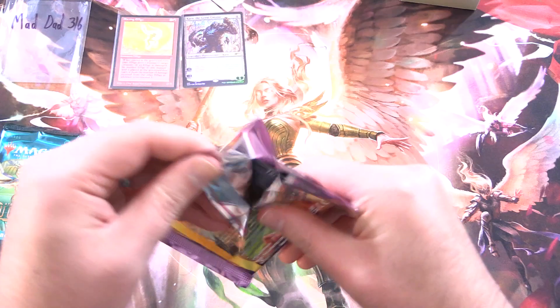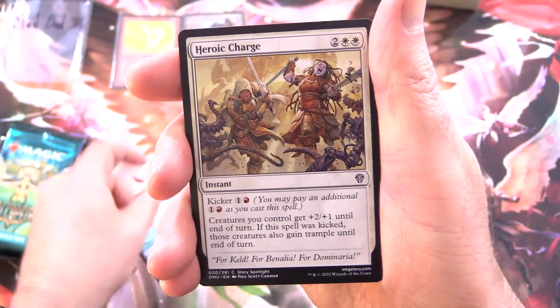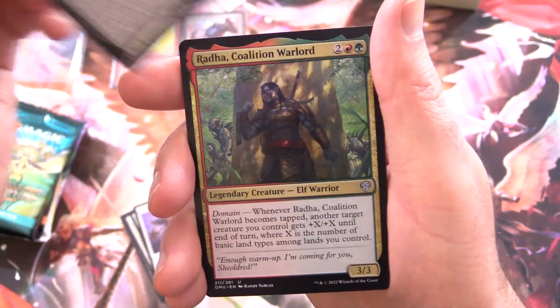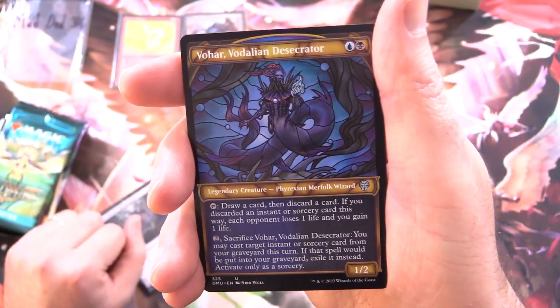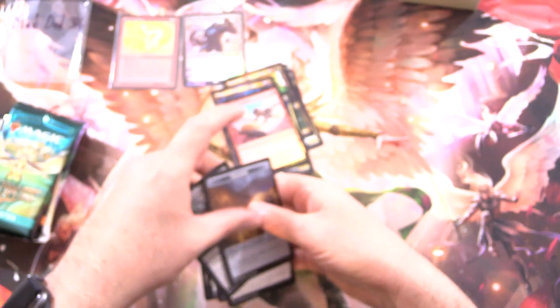So let's get into the packs here for MadDad316. Any patrons get the Rares, Mythics, Foils, and anything over a buck along with the art cards and anything from the list. Starting off with Dominaria United, we have a very fine Forest and an Island. Heroic Charge, Argivian Cavalier, Phyrexian War Horse, Take Up the Shield, Rona, Sheoldred's Faithful, Sheoldred's Restoration, Radhaar Coalition Warlord, Rulik Mons Warren Chief Goblin - good to see it with the Stained Glass artwork as well. Vohar Vidalion Desecrator, and the Rare is Urtai Resurrected, along with a Foil Thrill of Possibility, and nothing from the list in that one, alas.